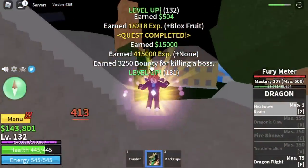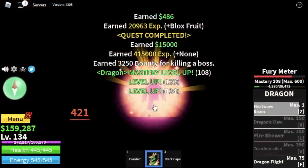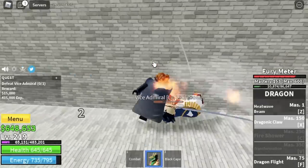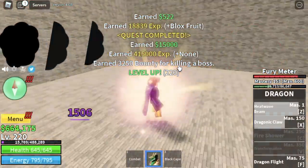Don't worry guys, when you reach level 200 plus in this area, you will unlock your new skill — the third skill, the Dragonic Claw. This is a high damage skill, but you cannot use it with our wall strategies. So if you're going to ask me, forget the wall strat and defeat your enemies with your high damage.